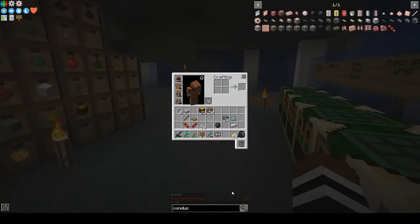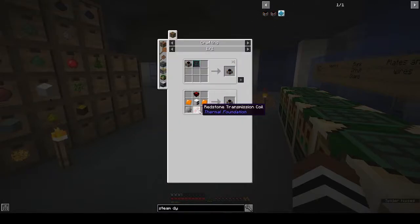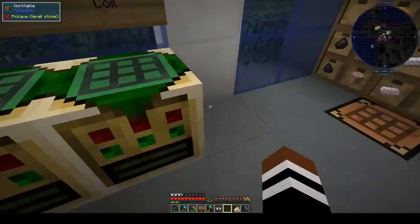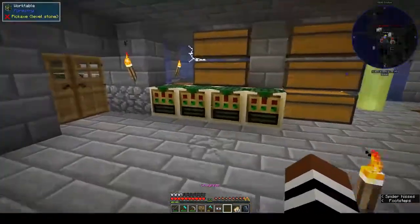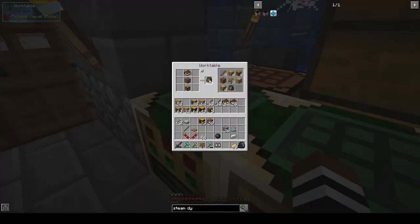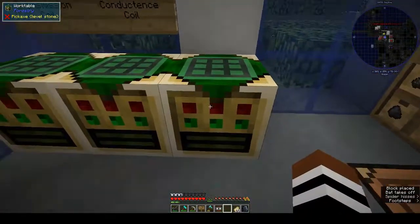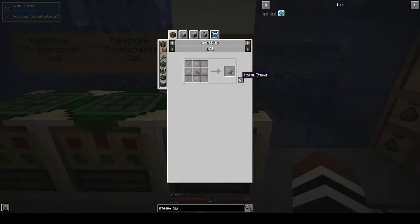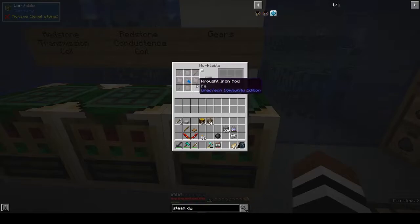We want to make a steam dynamo - basic obviously. So we need the redstone transmission coil. Raw iron gear. Let's make another work table. We have signs - this one is going to be just for gears. Plates and rods and a screwdriver - four plates, four rods, and a screwdriver.